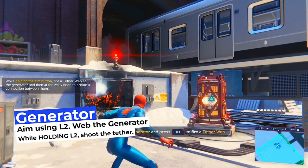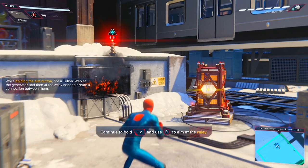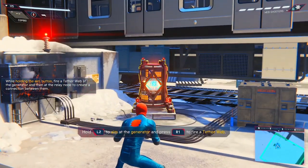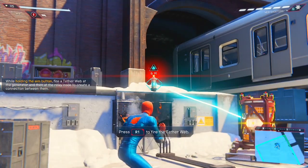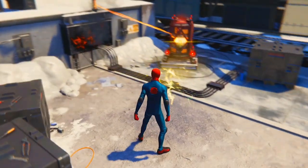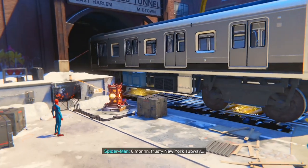Remember, you need to hold L2 while you target both the tether and the generator. If you shoot your web at the generator and let go of L2, you'll need to begin again by going into L2, shooting the generator, and then back to the tether. You need to hold L2 the whole time while connecting the power to the tether.